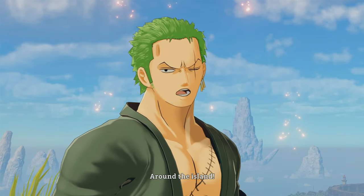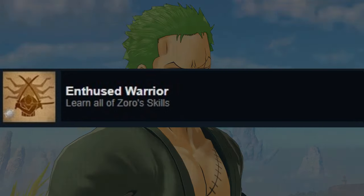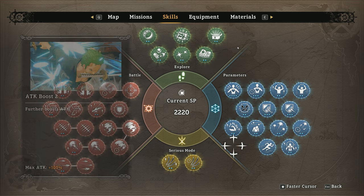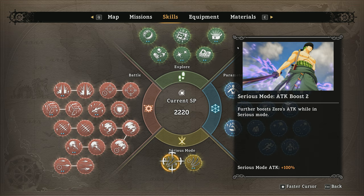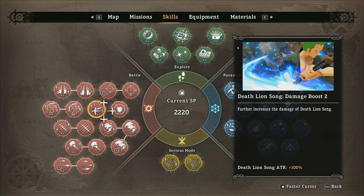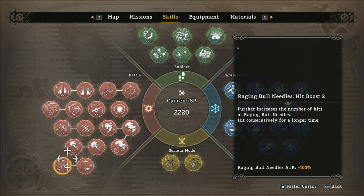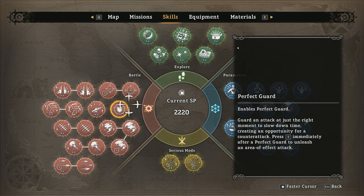Next one is Enthused Warrior. In order to achieve this, you have to learn all of Zorro's skills, including the Serious Mode skill which will appear later in Chapter 5 when you face Fujitora. In order to purchase a skill, you need skill points, and you can get those by defeating enemies, completing missions and challenges. Honestly, I just used cheat engine on this one because ain't nobody got time for that.